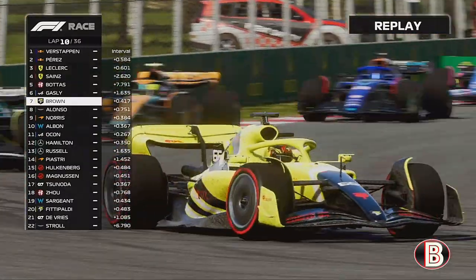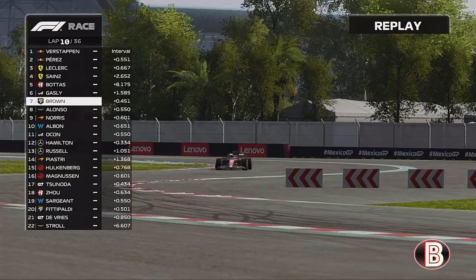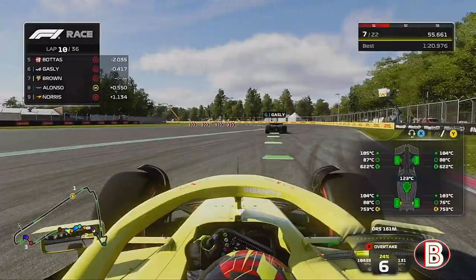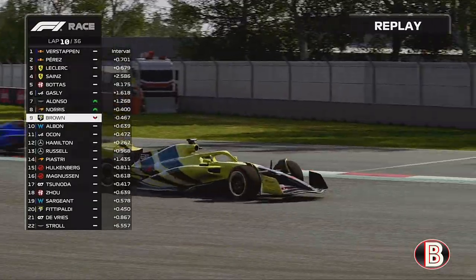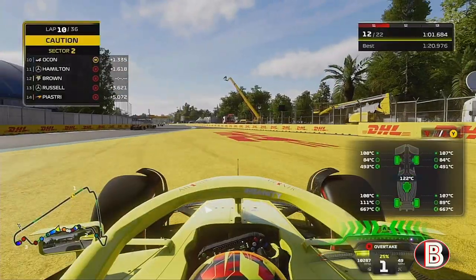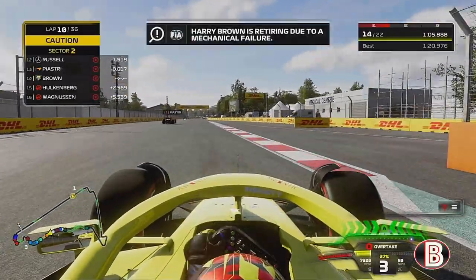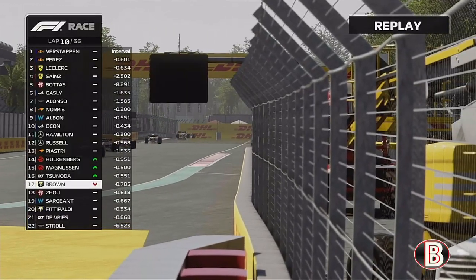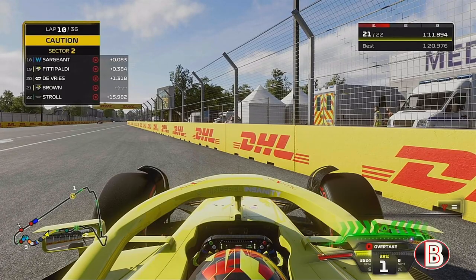We're not quite close enough to retake that position yet, nailing that section. Then on the back of Gasly — another gearbox issue. It's spun round again, just like it was in the American sprint. We're out of the Mexico Grand Prix: two gearbox issues in a row.